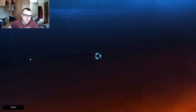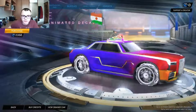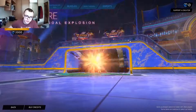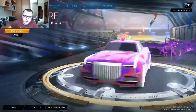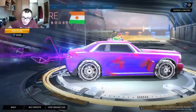Now let's take a look at the item shop. We have lime mainframe, which looks really good actually. This solar frail explosion, which I don't think is that good. Fractal fire purple looks really cool and fits my car nicely.